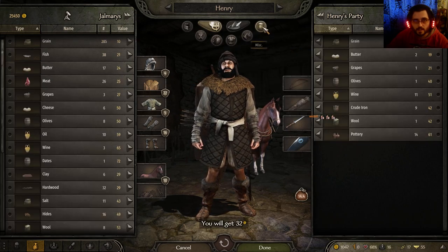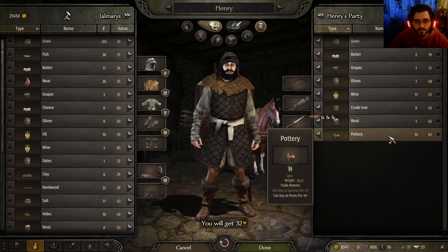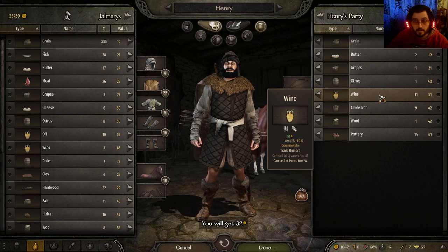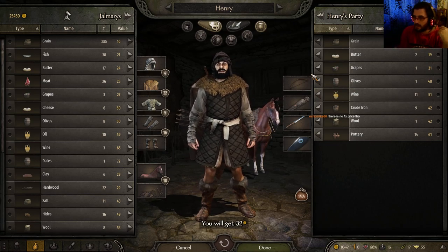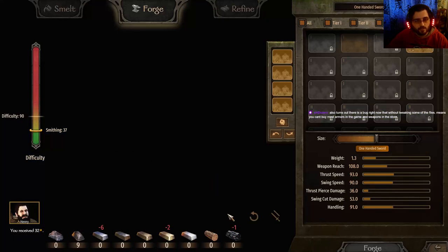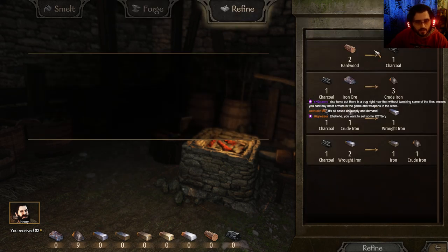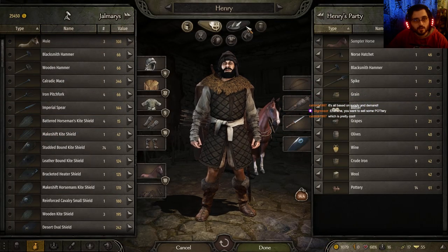I can sell these — keep the horses. Is there anything I want to sell from here? Do you guys know any location where I could sell some pottery at a decent price? If not, it's fine. Crude iron. Apparently this is a good place to sell wine, although it's 51 — oh, it needs to be red, not green, brothers. No fixed prices though — oh, so it's completely randomized. I'll find a location. Let's go to the smithy.